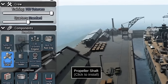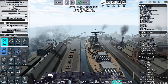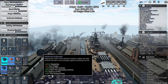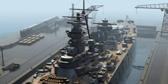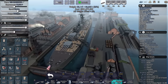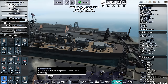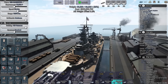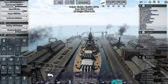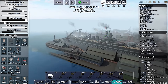Let's do heavy armor, reinforced bulkheads. This ship is getting kind of expensive — thankfully we don't have to worry about budget in a custom battle, but in the campaign you might have to stay under a budget. The USS Bergerton is ready to go. This is a fast boy — some sort of super battleship and I'm really, really proud of it.